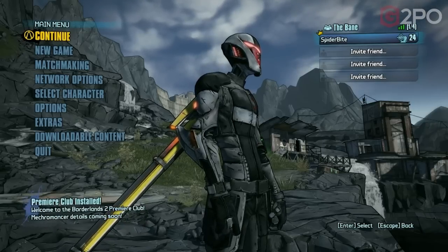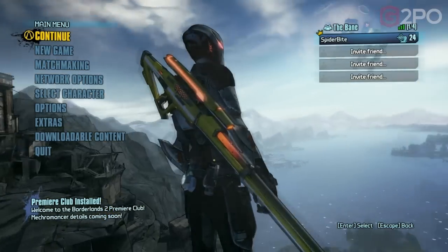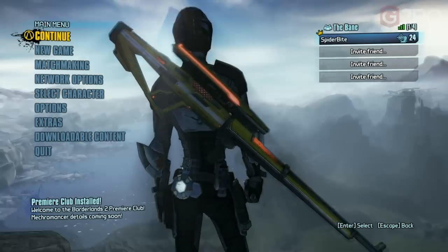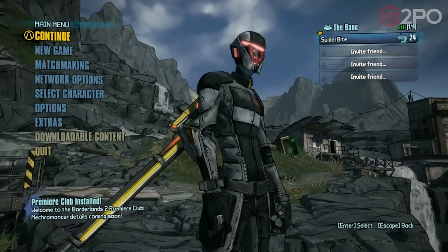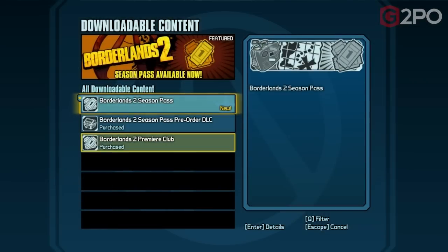The golden keys actually open the golden chest located in Sanctuary in the spawn area, and you get some pretty decent items. Beware — they are appropriate for your level, so you'll want to decide whether to hold on to your golden keys until later on or use them now.